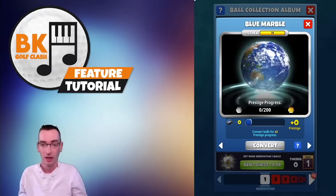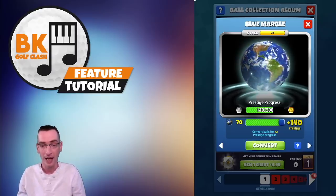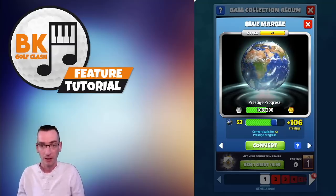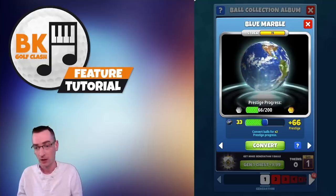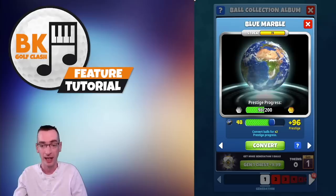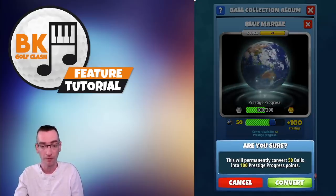If you've got stock that you're not going to use then this is a way that you can increase your prestige. You could get rid of the remaining 70 if you wanted to and end up with 140 prestige progress, or use a lot less. It's all up to you and you've got that slider there to choose how many balls you want to convert.